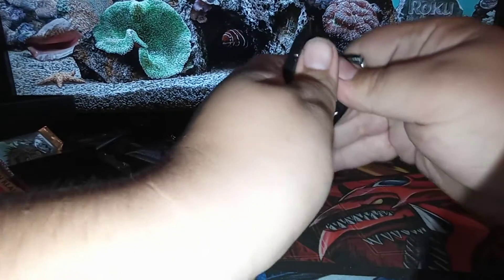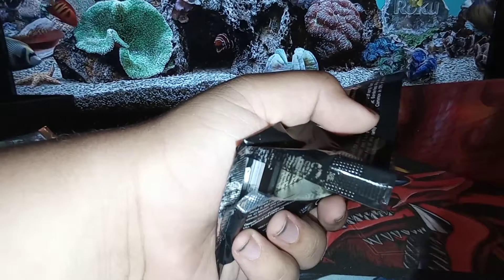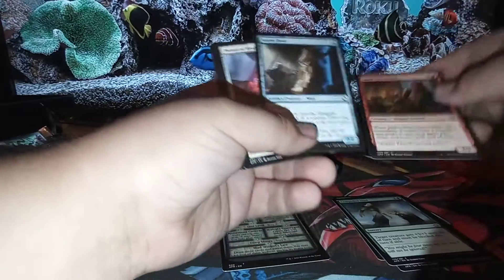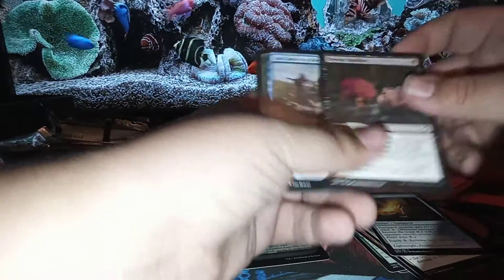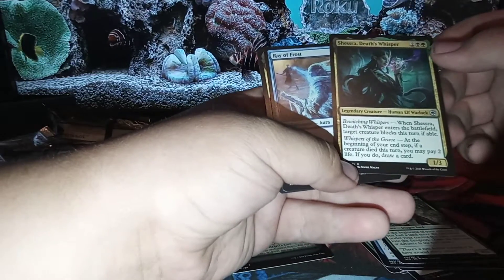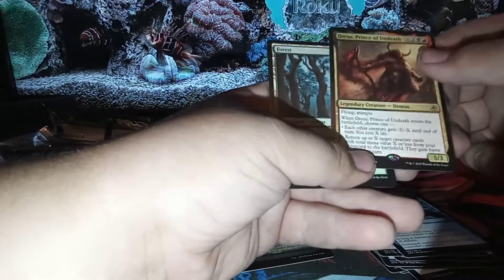Let's get into the next one. Another dungeon — another Mad Mage dungeon. I might sell some of those. We got: a Plus Two Mace, Spellgore Ghoul, a Compelled Duel — that's a cool spell — Jaded Sellsword, Secret Door, another Potion of Healing, You Hear Something on Watch, a Leather Armor, Devour Intellect, You Come to a River, Wandering Troubadour, Sesztro's Death Whisper — that's a cool creature, a human elf warlock, so like a half-elf? — Ray of Frost, Orcus Prince of Undeath, and a Forest card.